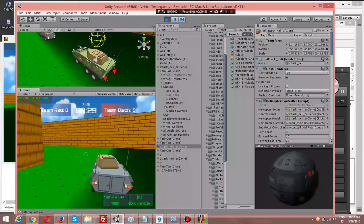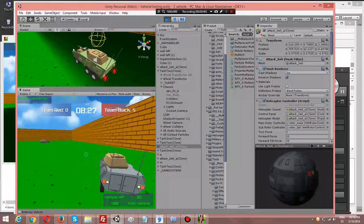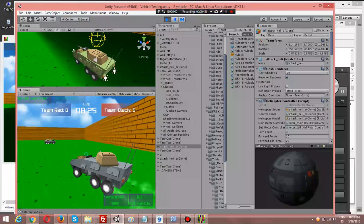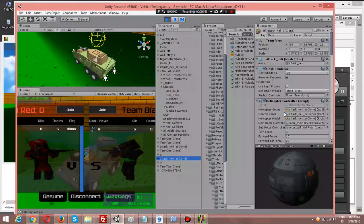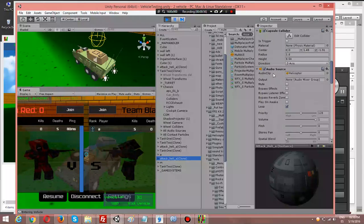I need to have this option for the car motor sound — to make it lower, like this. For example, it should depend on the number of players when I test with many players.